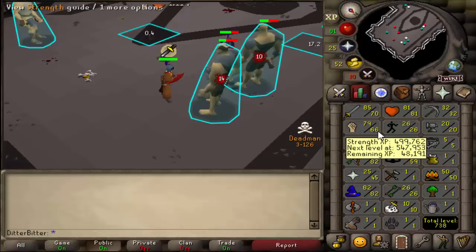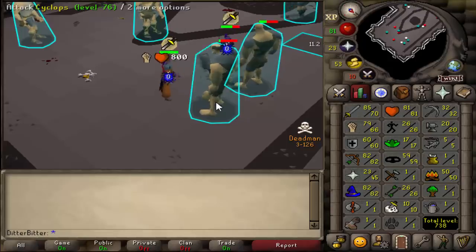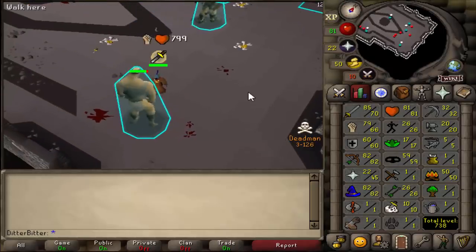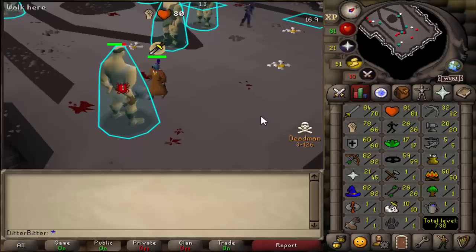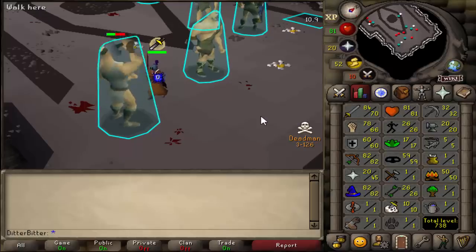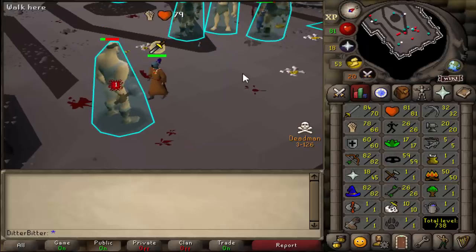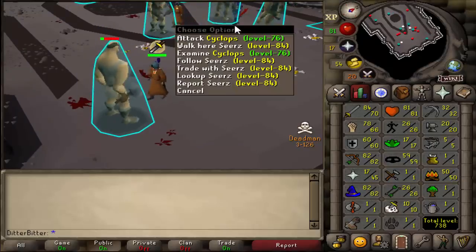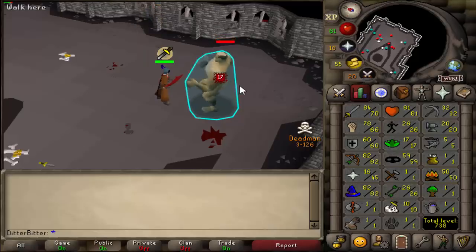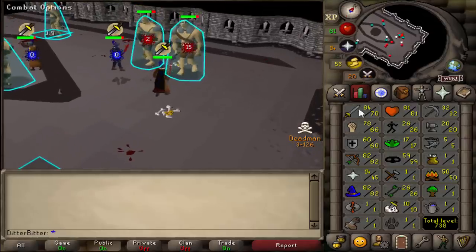We're about 18 hours into the tournament, six hours until the end of day one. Stats are: 70 attack, 66 strength, 60 defense, 82 range, 45 prayer, and 82 magic. We could be blitz and javelin PKing right now, but I want to get a bit more prepared — stats for a Statius warhammer and VLS, and barrage PKing. Hopefully by day two I'll have 94 magic, close to 90 range, higher melee stats, and will be PKing quite a bit. Hit the like button, subscribe if you're new, and I'll see you guys later!